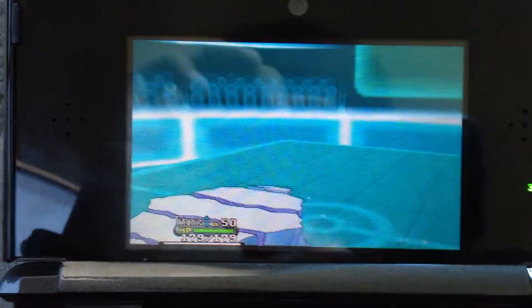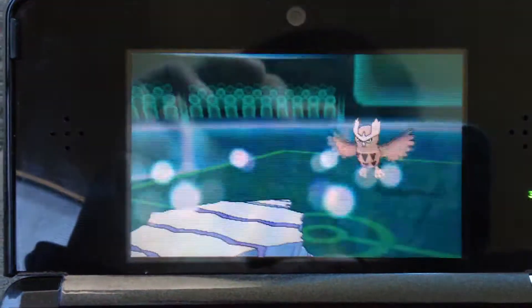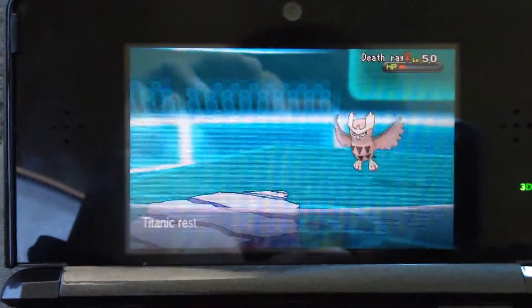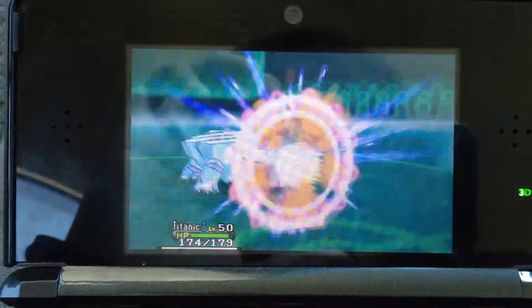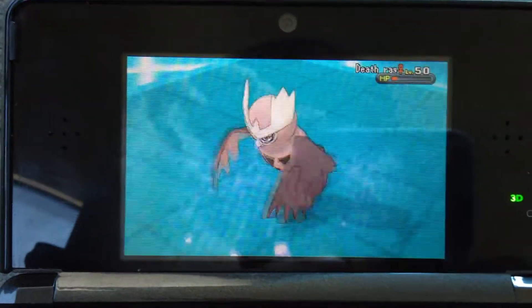So I send out my Avalugg — I call it TITANIC — and he hits me with Fly but it does nothing. You're talking to the guy who sunk the Titanic, it's not gonna hurt me. He goes for Zen Headbutt and I guess he's just gonna stay in because he's on low health. I'm just gonna go for Avalanche and take out his Noctowl.